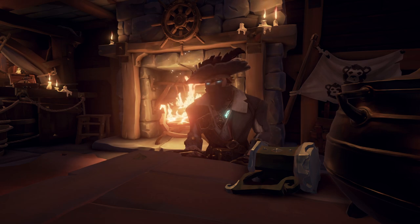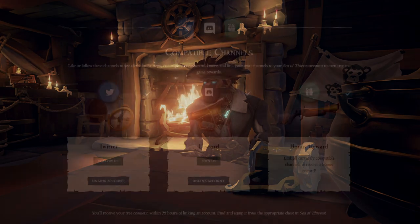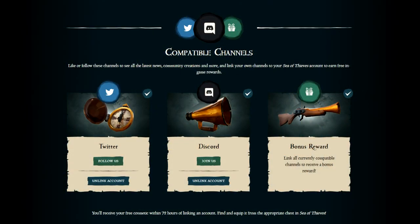First things first, you're going to want to follow the link at the top of the description: seaofthieves.com/social-swag. From this page, you can link your Twitter, your Discord, and then finally you will be awarded a bonus reward of the golden blunderbuss.